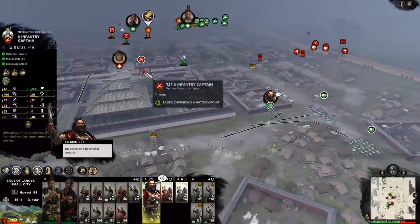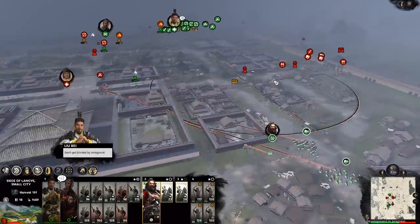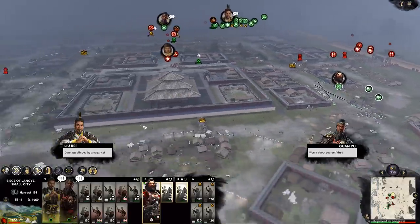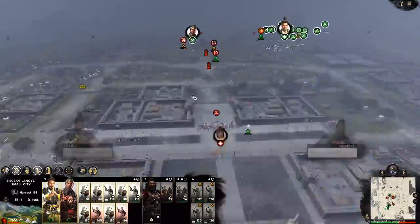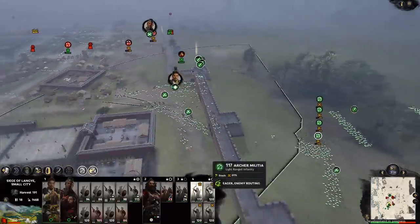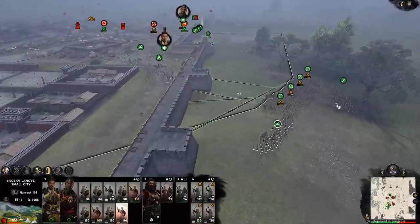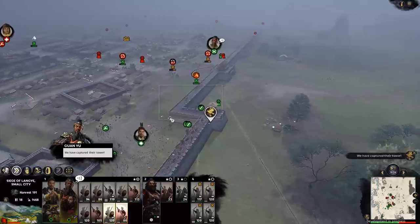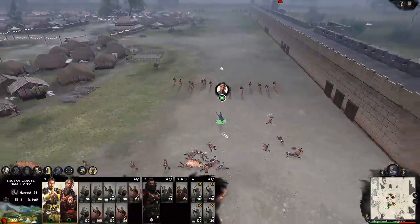Zhang Fei has some really powerful abilities, and there are some very heavy RPG elements in this game. Each hero has their own tech tree, kind of similar to Shogun. Zhang Fei has his own tech tree where you can get different shouts, roars, and battle attributes. There are also a bunch of small barricades throughout the city, so if you want to hold a particular street — it's a little bit tough since this is pre-recorded footage, but the barricades are really fun.